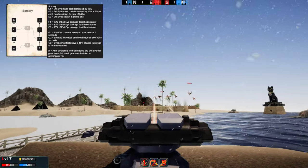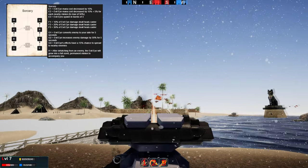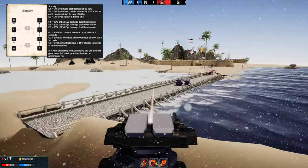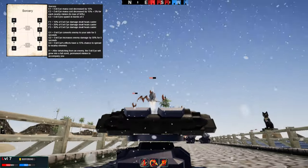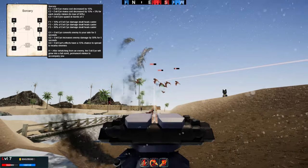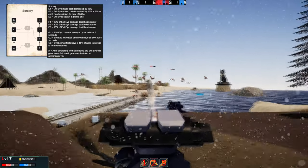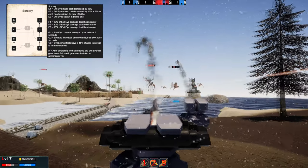For the final node, which is the big one, after the duration of the spell the Evil Eye will grow into a full-sized permanent minion to accompany you — which is really cool in my opinion. So that's it for the first two pages.